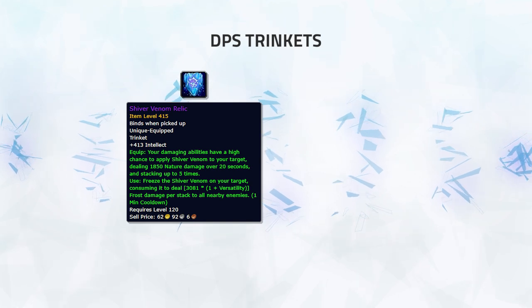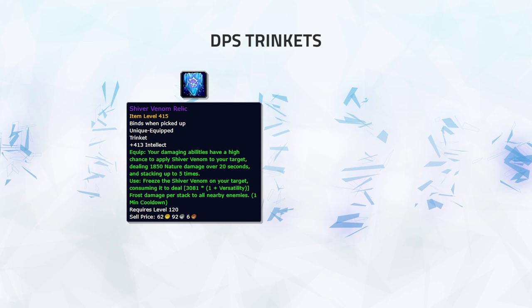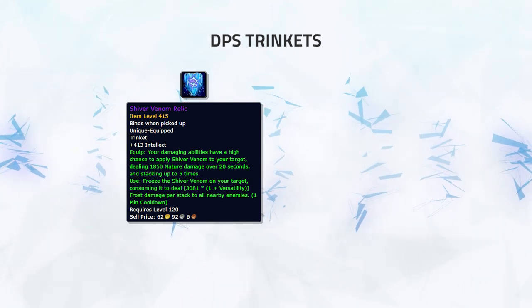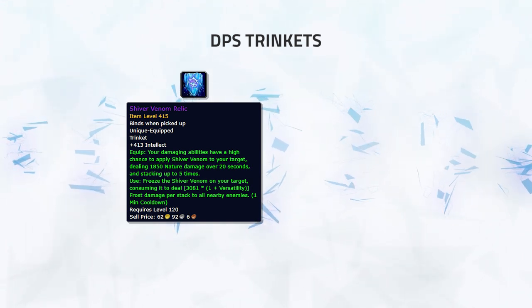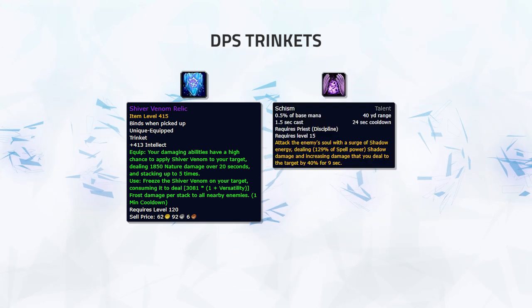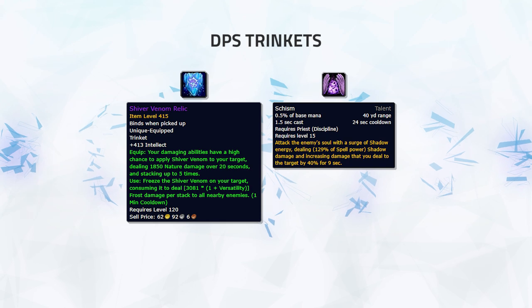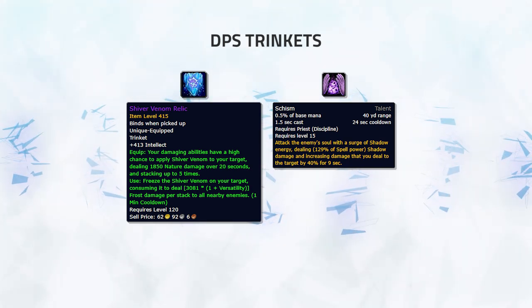Shiver Venom Relic is another excellent trinket which can deal high burst during its on-use. At 5 stacks, you want to use it to deal big burst damage in order to slaughter your enemies. This is great for all casters and ideal for Discipline Priests, especially in 2v2. Using this during Schism as a Disc Priest can deal crazy damage, likely overwhelming enemies and forcing huge defensive cooldowns or simply getting quick kills.